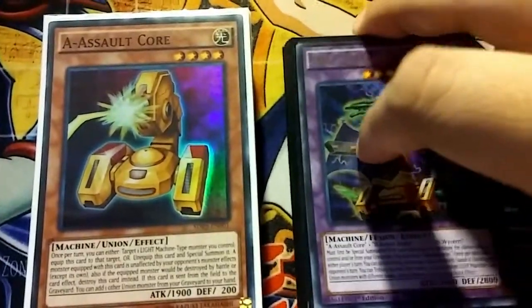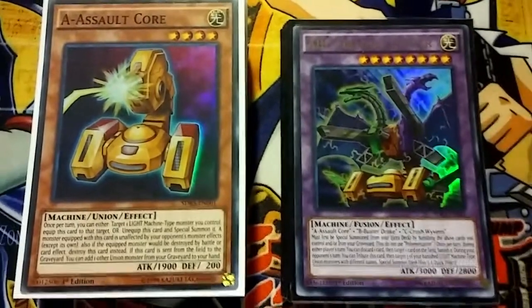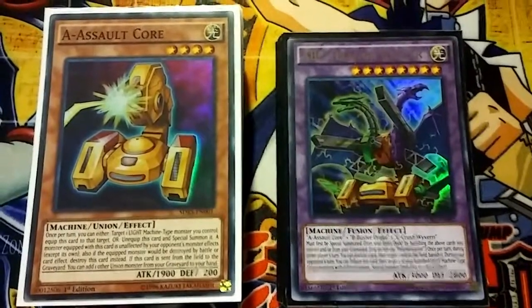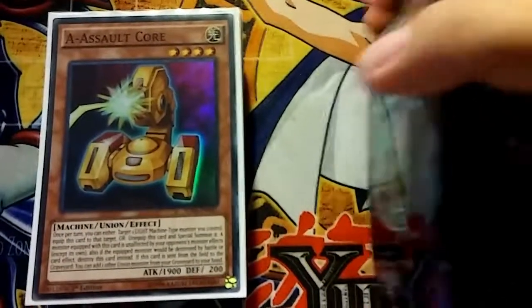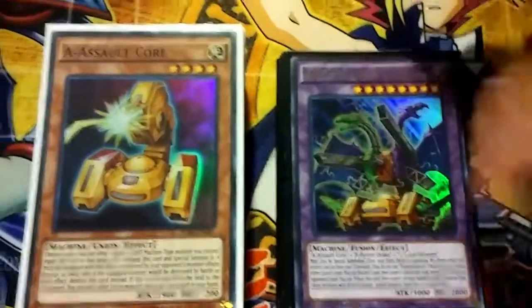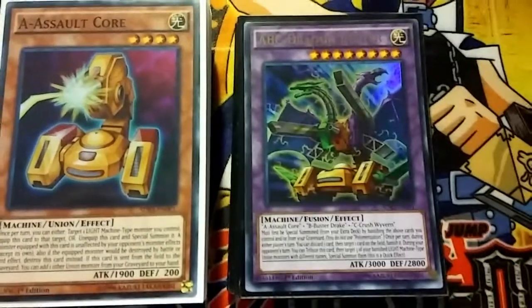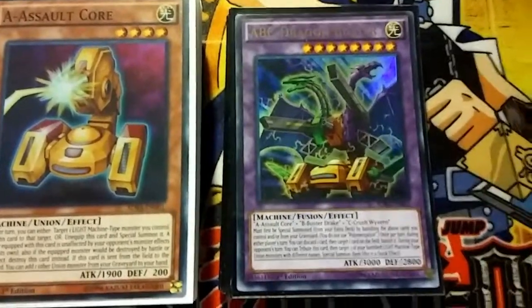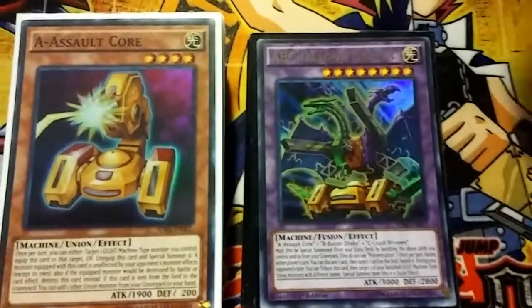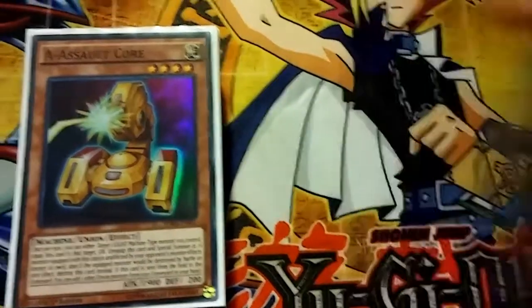I wanted to bring this deck profile to you guys a lot sooner, but unfortunately I wasn't able to get the cards any sooner than this. I'm still missing two Gold Gadgets and one Photon Thrasher. Also, this is not the Destrudo version with Ancient Fairy Dragon. I personally don't like that build — I don't see the benefits of paying half my life points to summon an Ancient Fairy Dragon. I think this deck is consistent enough as it is, so let's hop right into it.